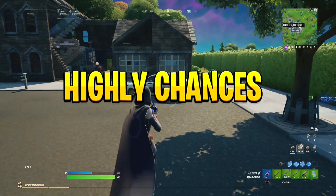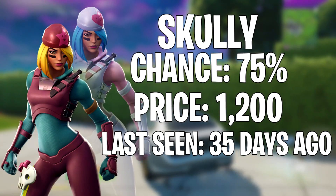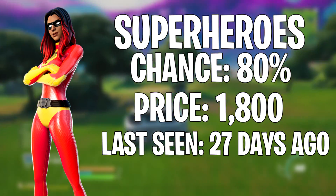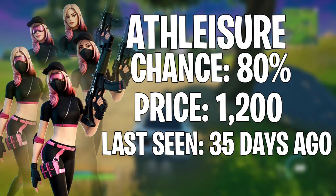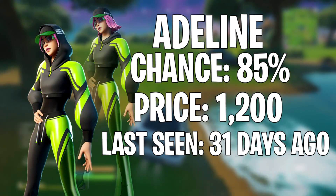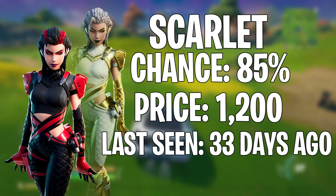Moving on to the highly chanced skins. First up is Scully, last seen 35 days ago, on a 75% chance. Next, customizable superheroes, last seen 27 days ago, on an 80% chance. Then Athleisure Assassin, last seen 35 days ago, on an 80% chance. And Adeline, last seen 31 days ago, on an 85% chance of showing.